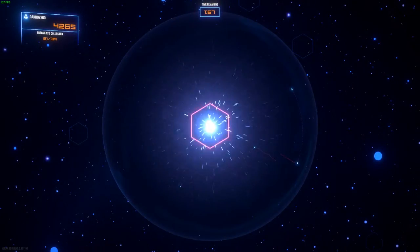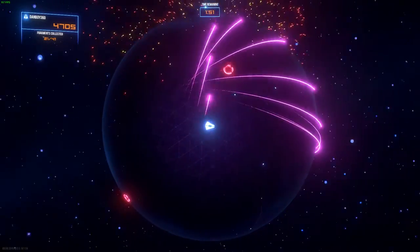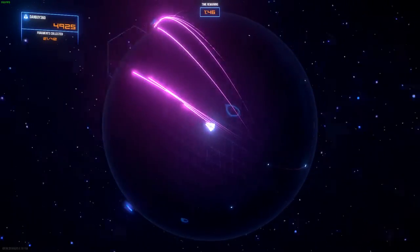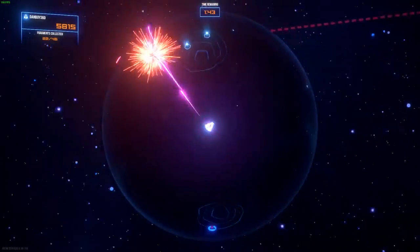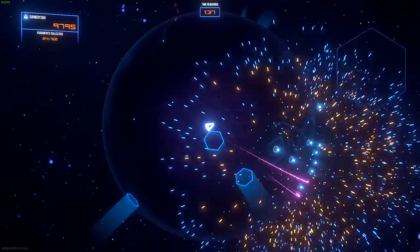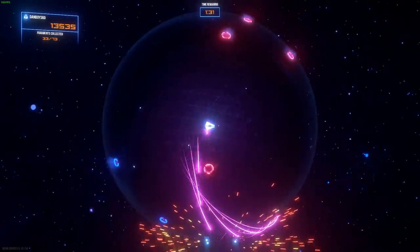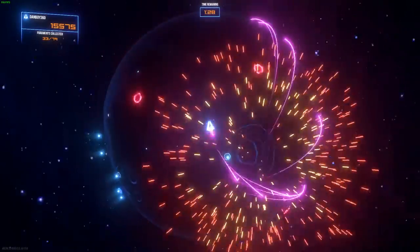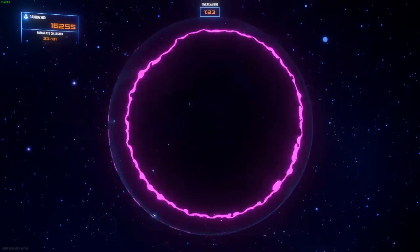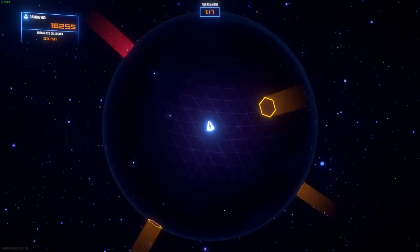These little blue guys are ones that chase you around — these are the problematic guys, the ones I hate the most. Not hate because of what kind of enemy they are — they're an awesome enemy — but they are a big pain, especially when you want to be getting as many points as possible. All you have to do is use the right stick to destroy them. It's quite a cool feature — really simple to use. There's nothing difficult about this game at all.